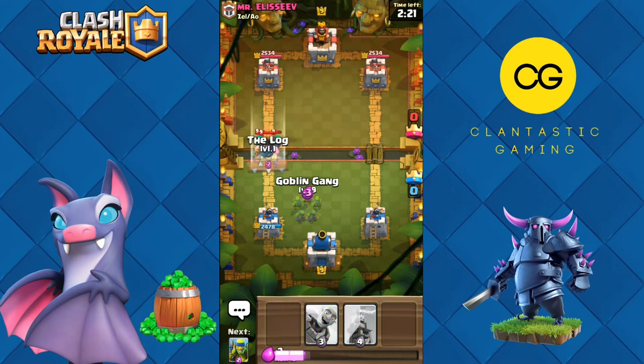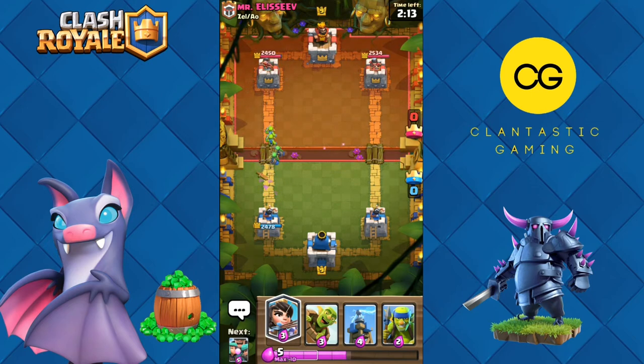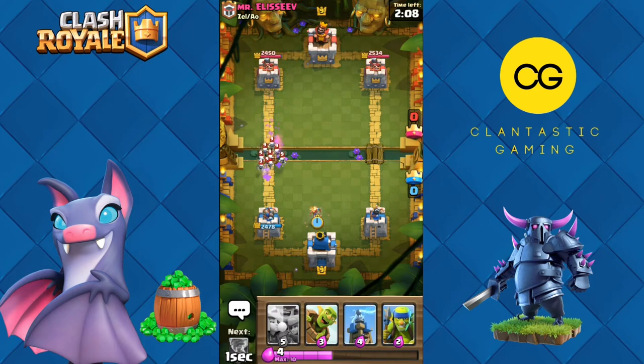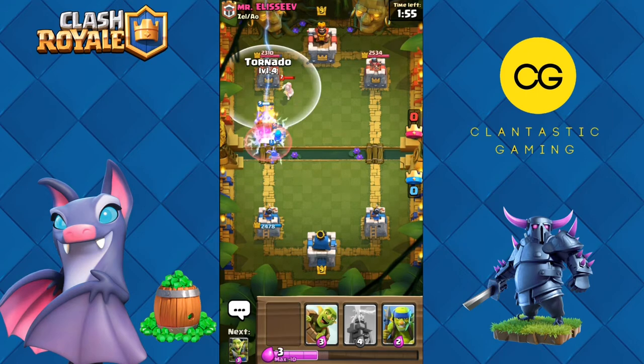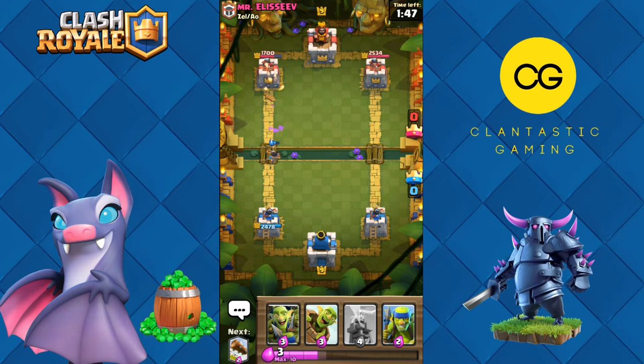Let's lock this back and Goblin Gang for the Rascal Boy. We got Fire Spirits — that's a decent trade. We can go Princess again — we have to use Princess for the Skeleton Army. Maybe Rascals in front of Princess. He has a Wizard. Let's turn it to the Witch to get chip damage on the Princess Tower as well as the Wizard — and the Witch is down. Good start to the game, Goblin Gang for the Bandit.